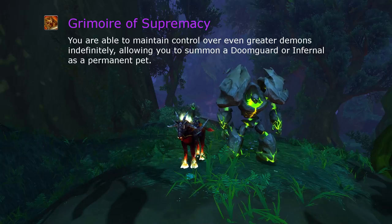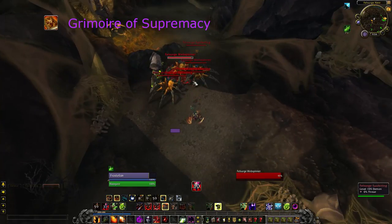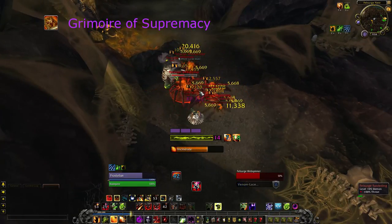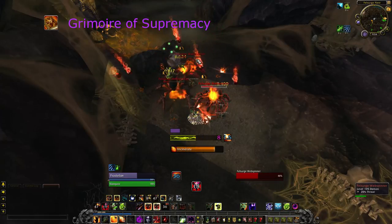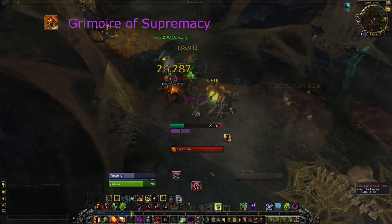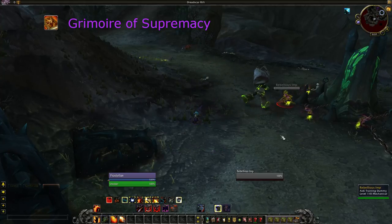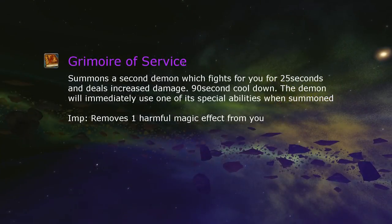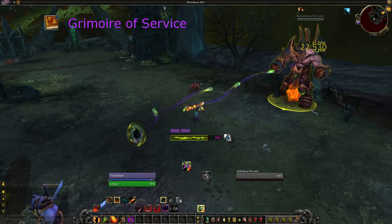Tier 90: Grimoire of Supremacy turns your Doomguard and Infernal into permanent pets. The Doomguard comes with a channeled snare that stops it from doing anything else, so make sure that's turned off. The Infernal comes with constant AoE and two threat abilities that need to be turned off in a group. However, this talent gives up your 3-minute cooldown, which really hurts, and it attaches Lord of Flames onto your pet Infernal's Command Demon ability, Meteor Strike. So if you were using the Doomguard, you would first have to summon in the Infernal like a regular pet, and then wait for it to walk over to the target before finally Meteor Striking. Grimoire of Service is a DPS cooldown that summons another demon dealing increased damage — you will of course be taking the Imp, so this is a single target DPS cooldown.